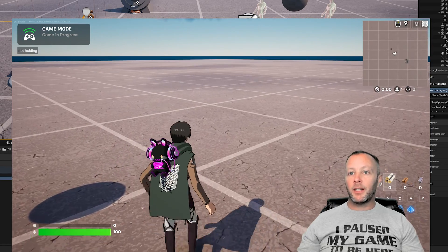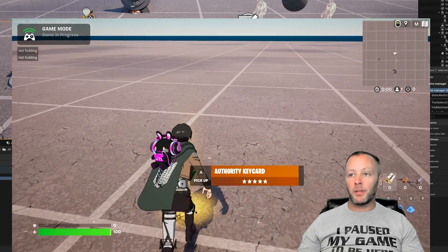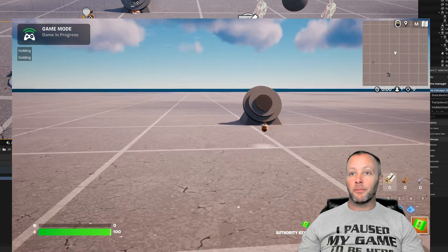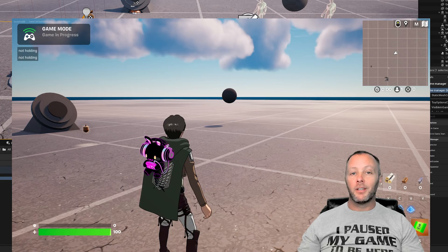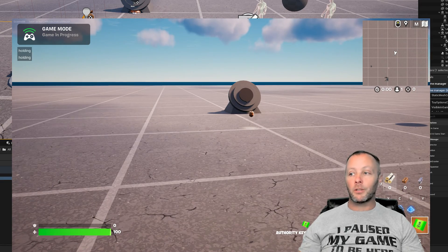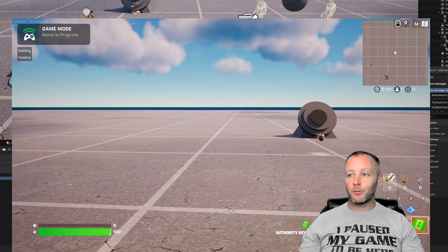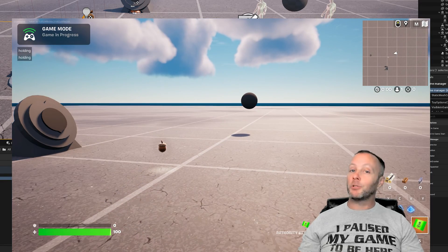Inside the game with print statements added, we can see 'not holding something' while empty-handed. When we select the card we disappear, and when we let it go we reappear. That's how you make a player disappear or reappear based on whether they're holding something — a handy little function that could be useful for many people. Hopefully that's been interesting and I'll see you in the next one.